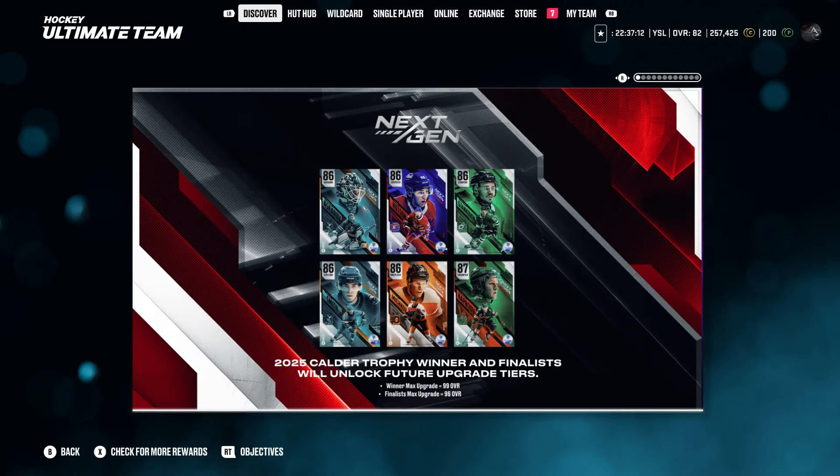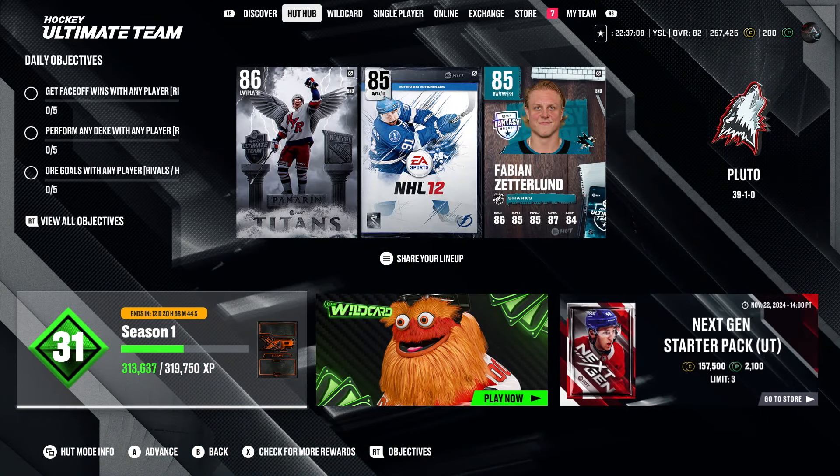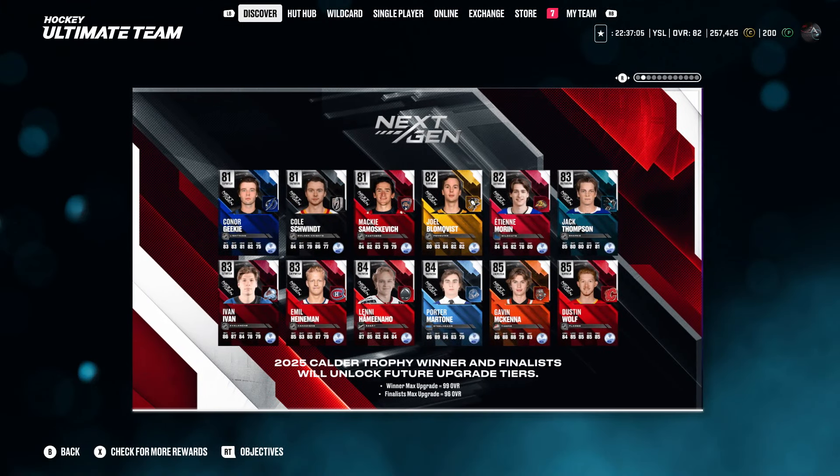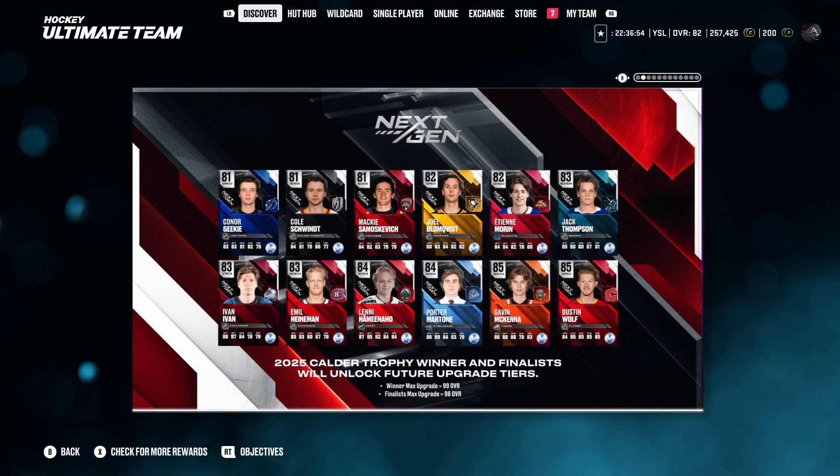We got Lane Hudson, who's having a pretty good season. He's actually a pretty good player — I like what he's been doing. He's been a pretty solid player. These are the other cards we have in the game. Twenty-five Calder winner and finalists will have future upgrades as well — so this is how it's going to pretty much work.